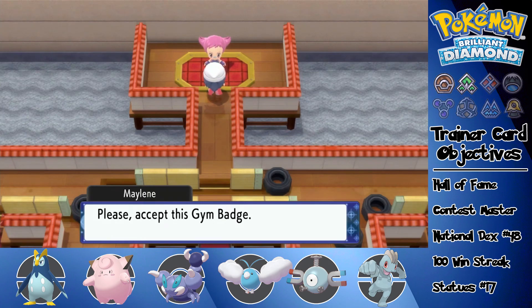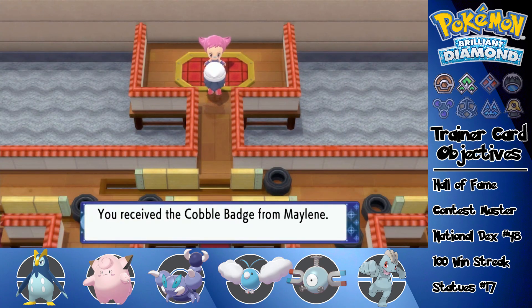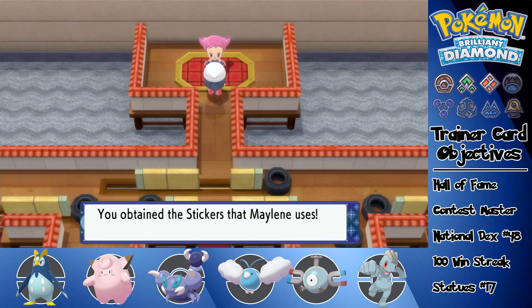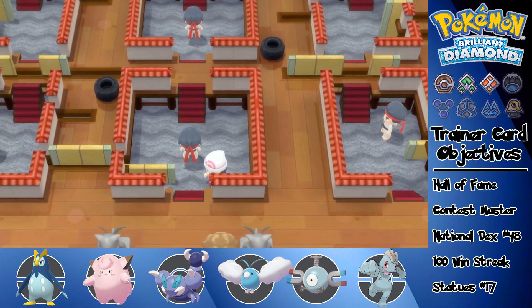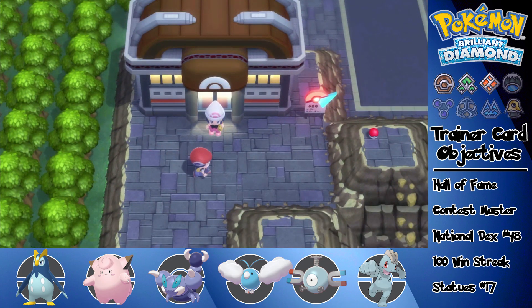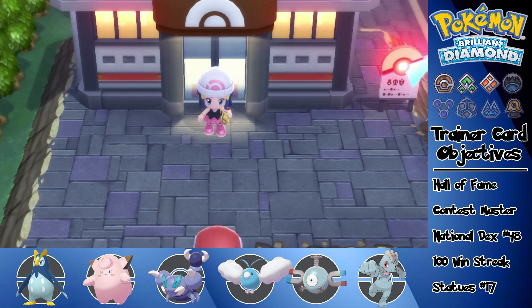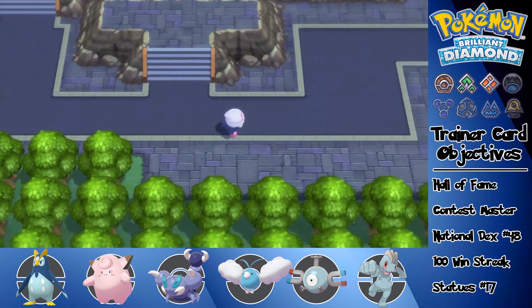You win — that was a tough loss. Please accept this Gym Badge. Hell yeah, I'm going to accept it — look at how dusty my other two are. We received the Cobble Badge from Maylene. We're now able to use Fly outside of battle, and we received some Drain Punch TMs. Walking out of the gym, I run into Lucas who says Team Galactic took his Pokedex by accident and won't give it back — he needs my help and is waiting in front of the warehouse. I would love to help you, Lucas, but I've got something else planned.